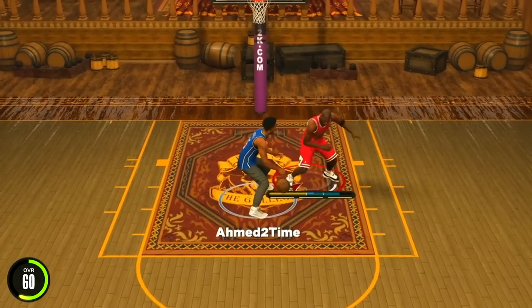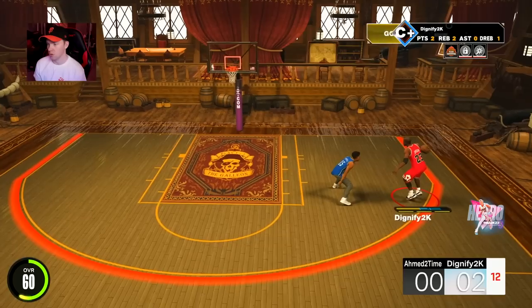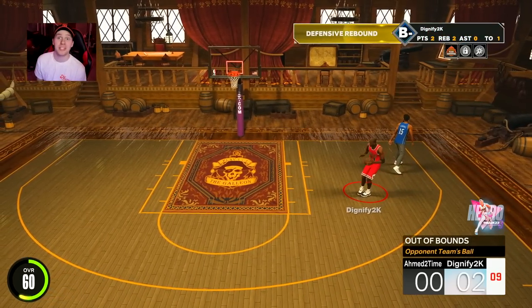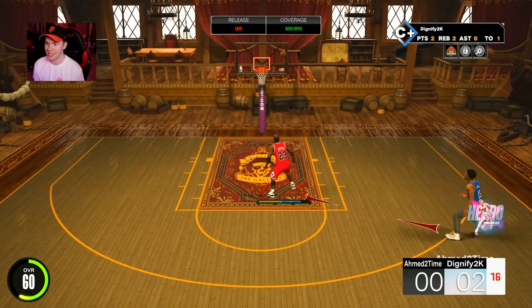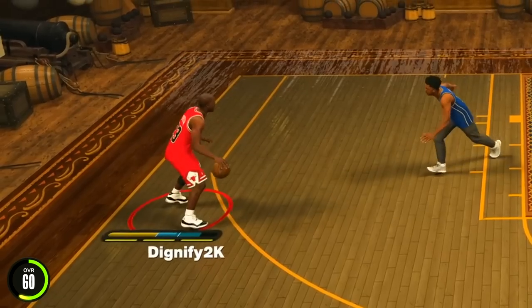I'm at two-time — what's he got? He's gonna go into the post, he might be smart. I have no defense but we're still getting a stop. Can I escape? What animation is this — I can't even. This is harder than it looks. This just makes me even more glad that I'm not going up against like a 99 overall going back and forth the whole time. We should still be able to win this.